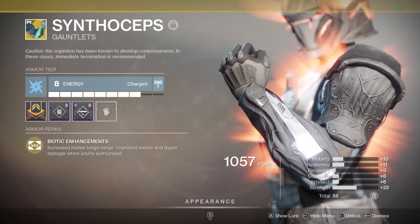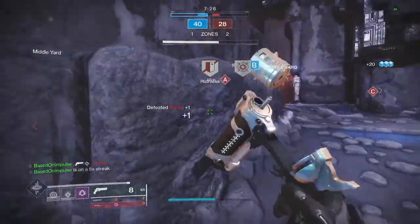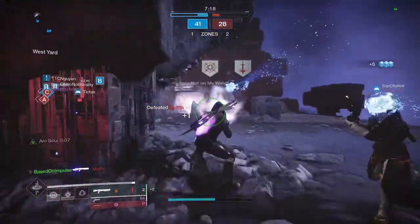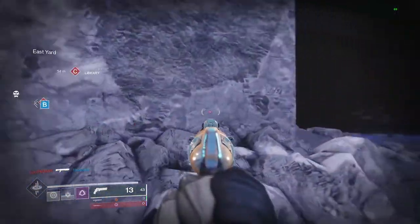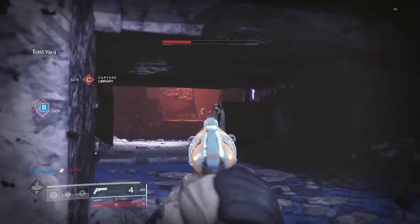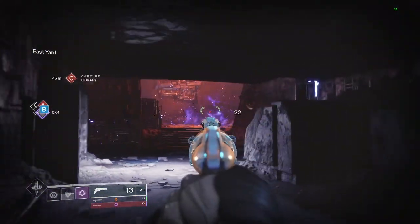The next Titan exotic on our list is the Synthoseps exotic arms armor. This is an exotic I would consider to be more of a PvP choice rather than a PvE choice, but it's still very solid. Synthoseps will give you a crazy melee lunge range, as well as giving you a boost to melee and super damage while surrounded. The perk doesn't explain well what being surrounded means, but if it works like the weapon perk Surrounded, I would assume you need three or more enemies in close proximity to you for it to work. This armor piece is great when paired with bottom tree hammers for PvP. The melee does AOE damage when you hit a target, so if enemies are grouped up in PvP, hitting one of them will cause all of them to have a burn effect applied. Killing a burning enemy will drop a sunspot which will deal more damage to surrounding enemies, and you can utilize your increased melee damage from Synthoseps to get easy cleanup kills.